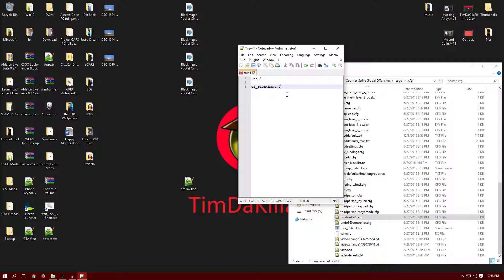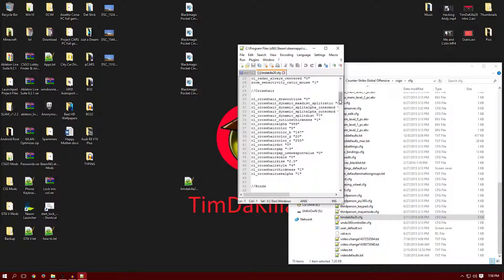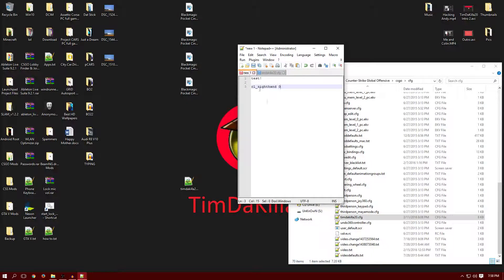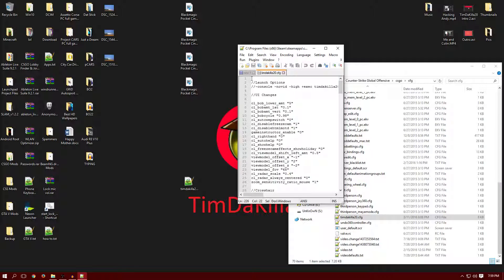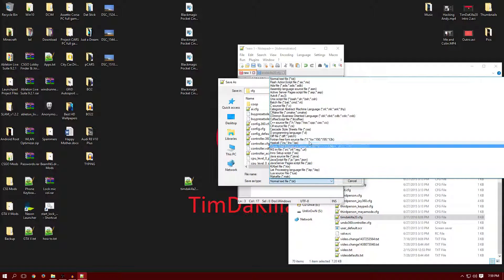Let's put a test command — something like cl_righthand 0. First of all, there's something important: you have to put host_writeconfig right here. I almost forgot about that. Right after your commands you want to put that, with a blank space. Then cl_righthand — if you want right hand set to zero, just type zero, or to make it fancy put parentheses there.